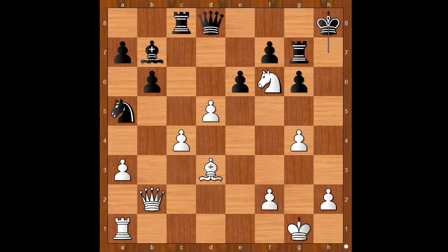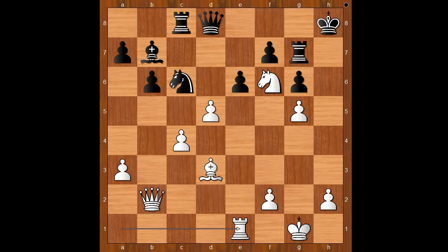King takes rook. Knight to f6 check. King to h8. g5. This is the critical position. Knight to c6 was played. Perhaps cxd5 should have been considered. Knight to c6 allows white to take the knight, but the offer was not accepted. Let's take it back — if dxc6, then bishop takes on c6 and black is fighting back. Back to our game. Instead of taking the knight, rook to e1 was played.